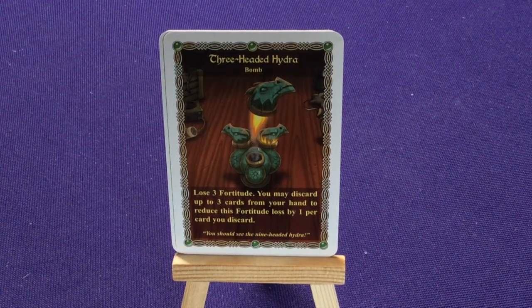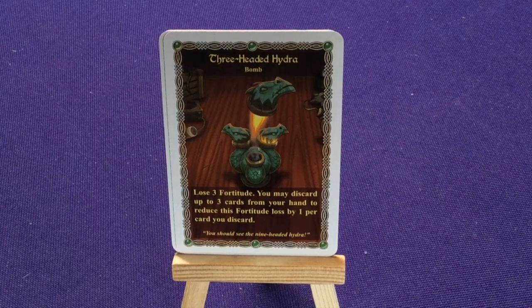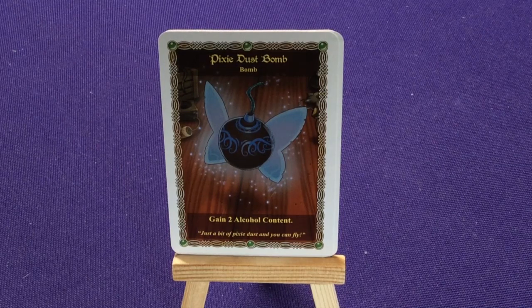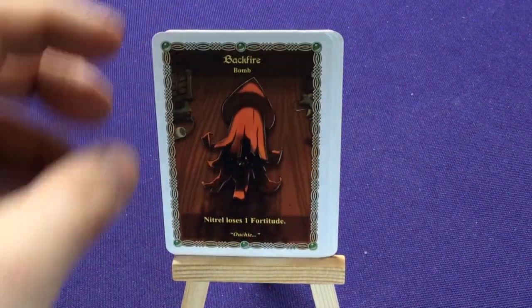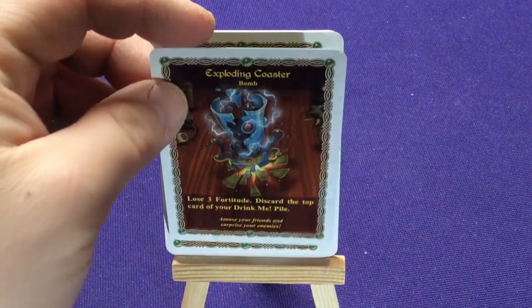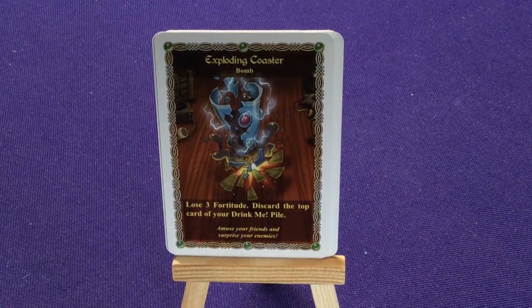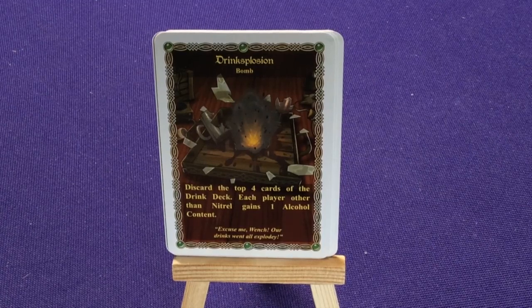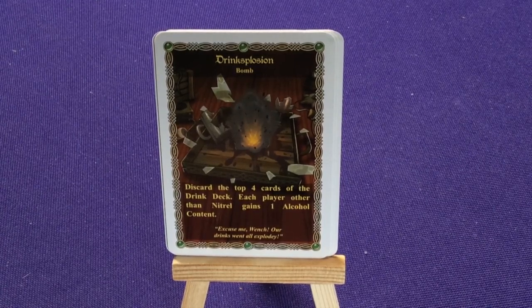The Three-Headed Hydra: lose three fortitude, you may discard up to three cards from your hand — reduce losses by one for each card you discard. You Should See The Nine-Headed Hydra. The Pixie Dust Bomb: gain two alcohol content — just a bit of pixie dust and you can fly. Backfire: Nitro loses one fortitude. The Exploding Coaster: lose three fortitude and discard the top card of your Drink Me pile. Drink Splosion: discard the top four cards of the drink deck, each player other than Nitro gains one alcohol content.